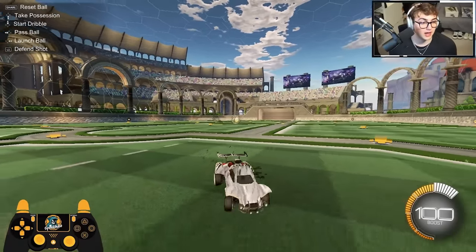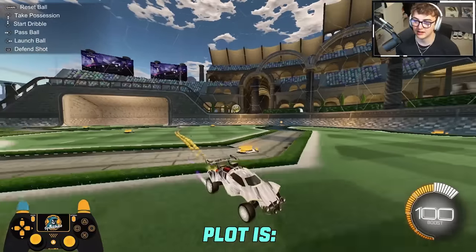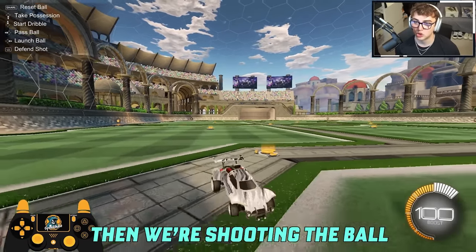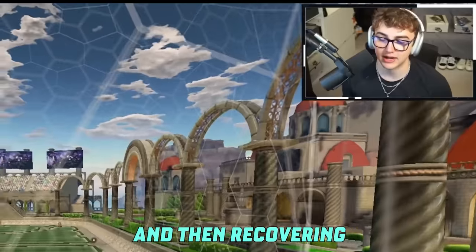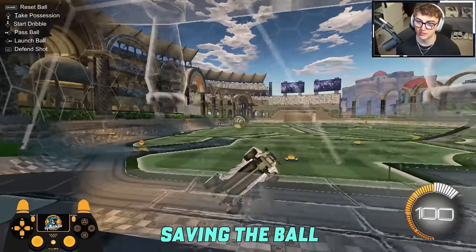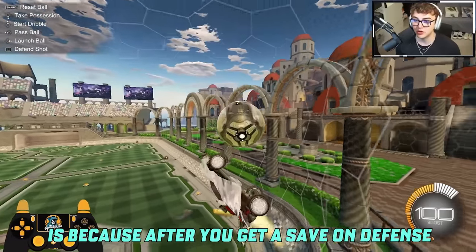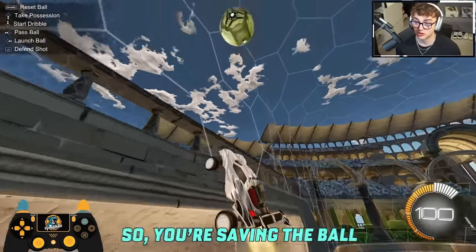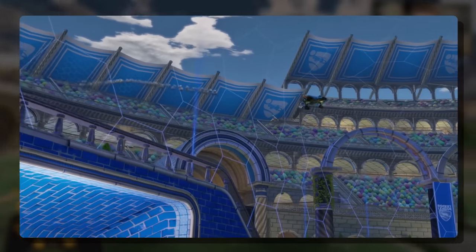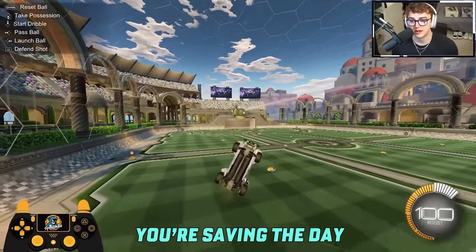Finally, the new drill I invented on stream as of 72 hours ago — we're calling this the Spider-Man drill. You're Spider-Man saving the ball. Make the ball bounce a couple of times using the right command so it's in the air, then shoot the ball at the net. Save the ball off the backboard, then recover back onto the back wall. That's: save the ball on the backboard, fly, recover on the back wall, save the ball, get back onto the backboard. The reason this drill is so important is because after you get a save on defense, it's not about the first save — it's about every save after. This is what separates good defense from great defense.